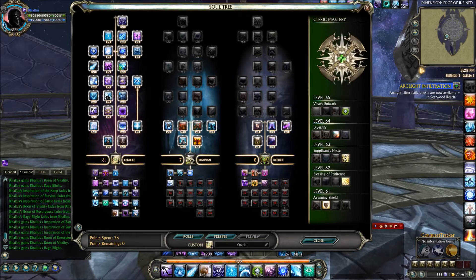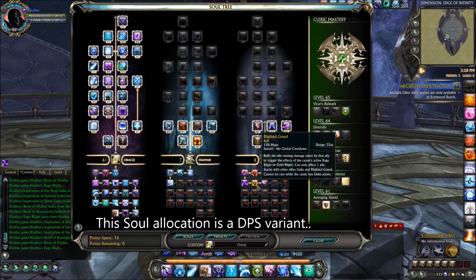As a bonus for going into Defiler 8 points, we have Rage Blight and Blighted Greed, which will give you another 5% damage increase, as well as picking up Lotham Restoration, which is a nice spammable heal in a pinch.